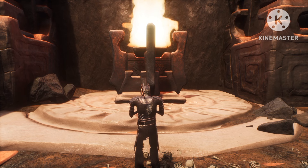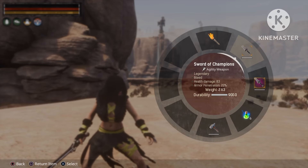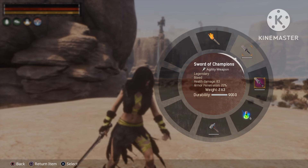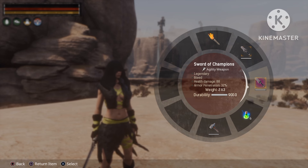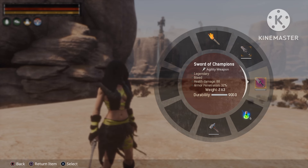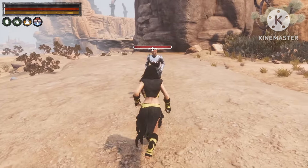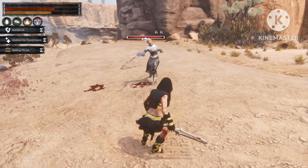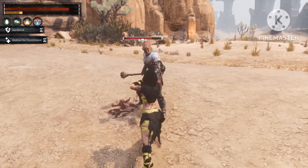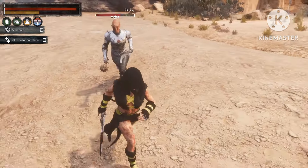The second one-handed sword on our list is the Sword of Champions — 83 health damage, 20% armor penetration. After master weapon thralling you'll get it up to 88 health damage and 32% armor penetration. This one does actually good damage — it also has a bleeding effect. Like you can see, we can take the Arena Champion down in no time with this weapon.